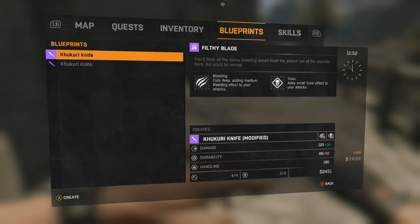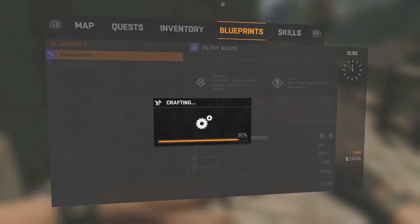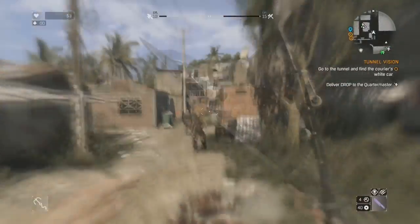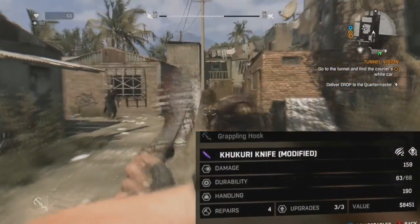For a mod, I went with the Filthy Blade, which adds medium cutting damage and a small amount of toxic damage. I've also tried it with the Pocket Lighter mod, which adds medium fire damage — it's not quite as powerful, although it looks freaking amazing. So here it is: the Filthy Blade Kikuri in action.